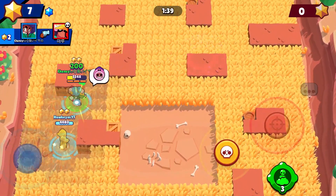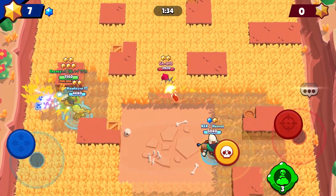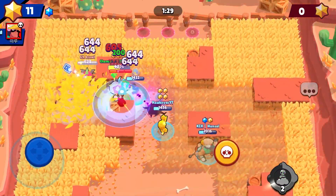So the first map is Bounty Snake Prairie. The best brawlers to use are Tara, Rosa, Bo, Mr. P, and Amber could work as well.